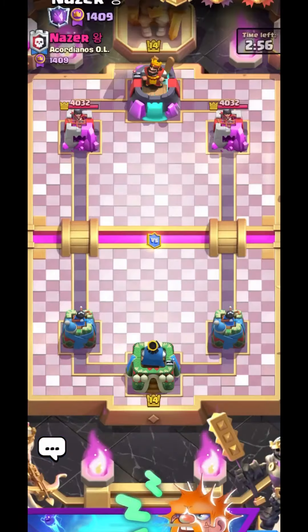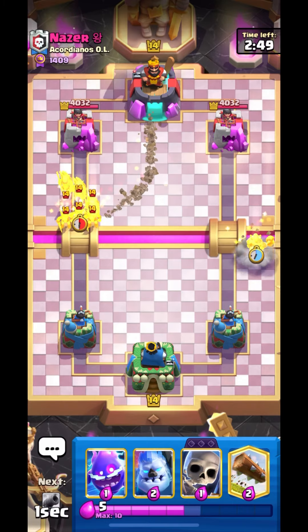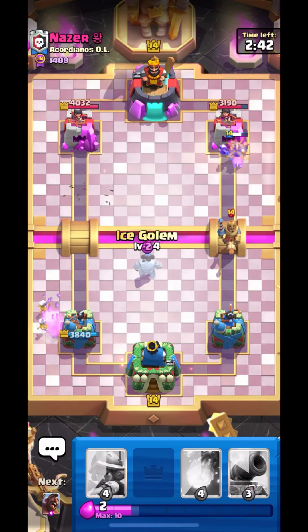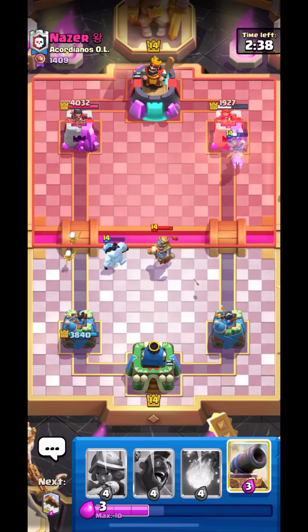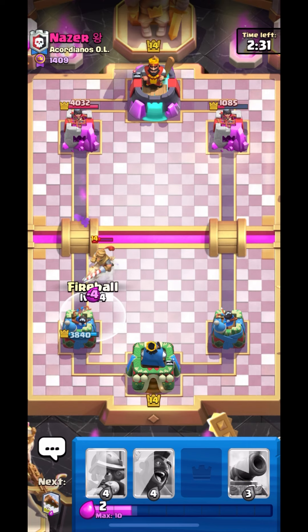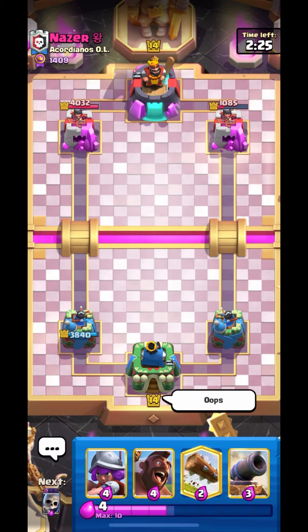Let's move on to the next one. We are up against Nazir and this is going to be another mid-ladder example guys. This is the famous Mega Knight Bait. Let's put down our Ice Golem like this and our Hog is getting tons of damage. I think he misplaced his Prince maybe. We have Hog — I think we have to fireball or else his Prince could have caught a lot of damage.